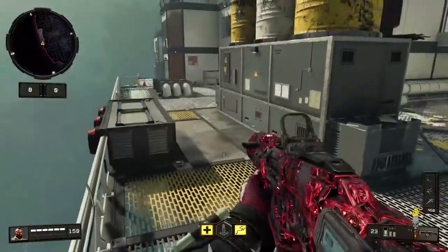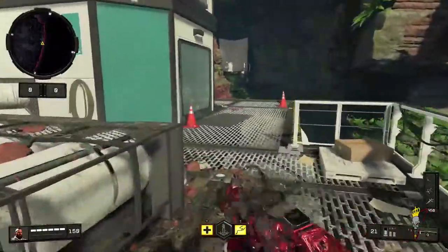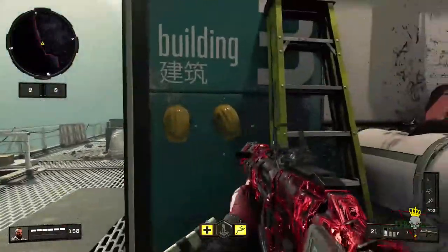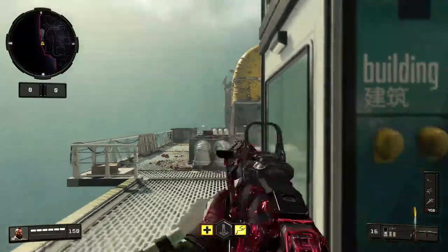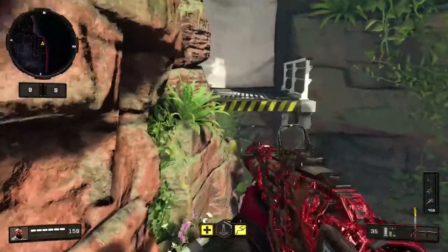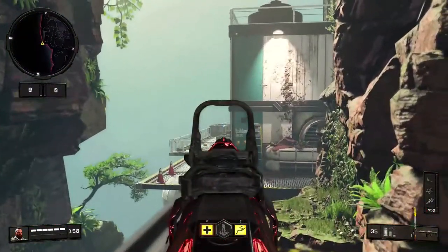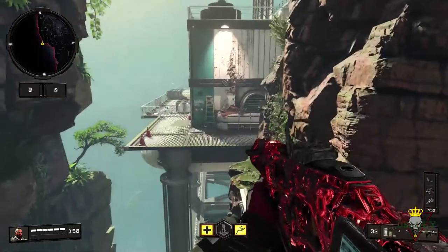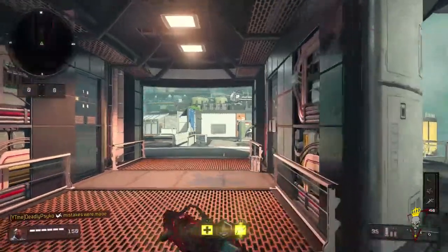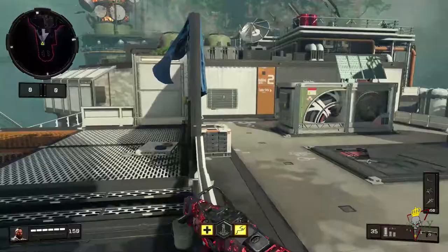This works on both sides for every single one of these spots. You can hop up onto this railing, get some kills in that window, hop behind this building, and get some long shots towards that direction. Or you can hop up over here, hop up on this railing — you don't have to hop up on the railing, you can shoot people over there, but if you do hop up on the railing you'll be able to get some kills. That's it for the spots on Frequency.